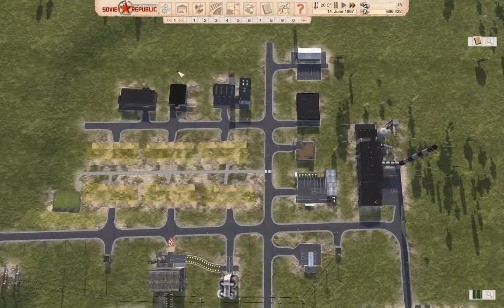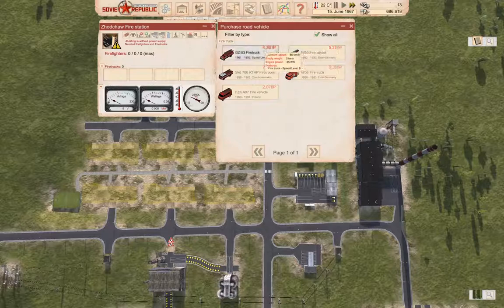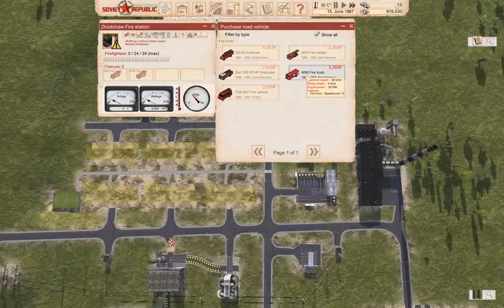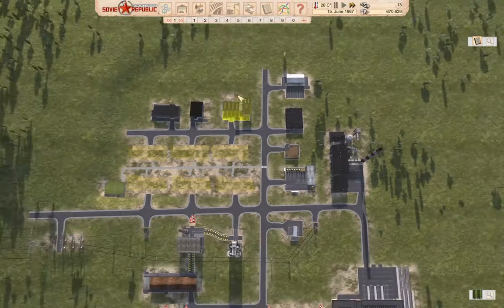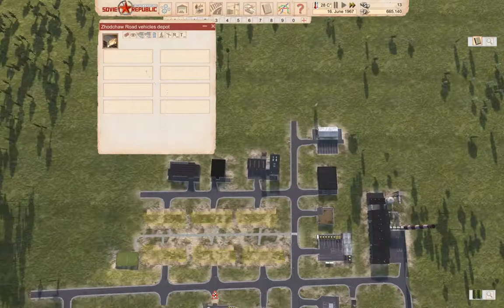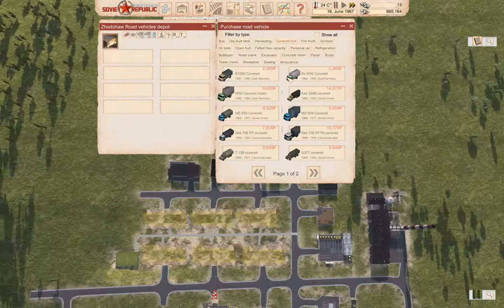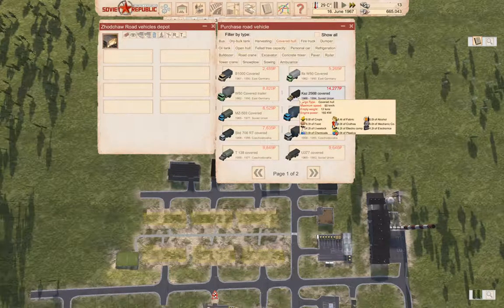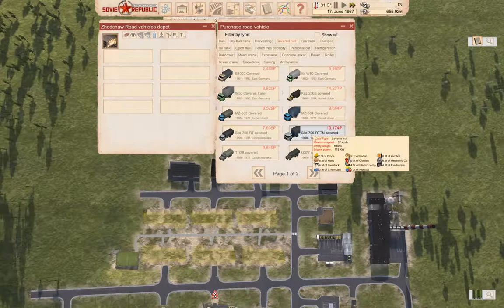So what I'm going to do is go in here and buy a vehicle — that's speed 12. We'll do that. We don't have any workers there. In here we need to buy some vehicles. It's a covered haul we need for importing grain. 10 tons of crops with the semi.